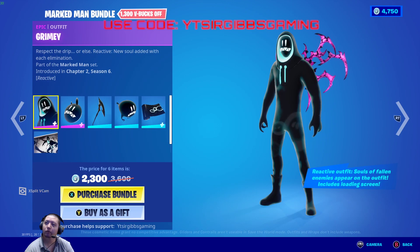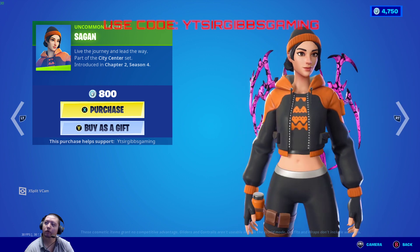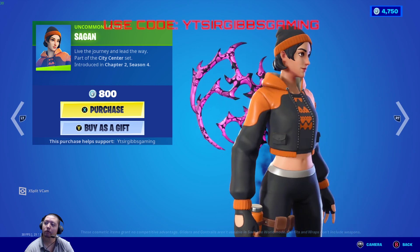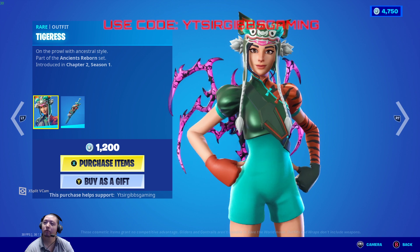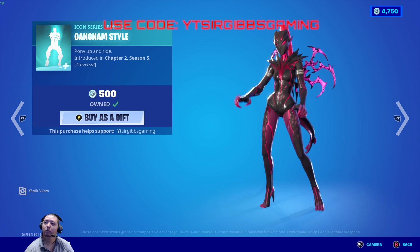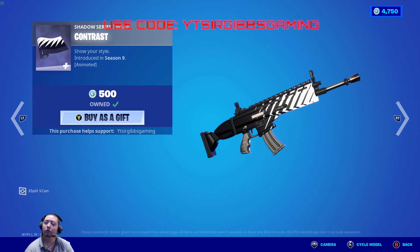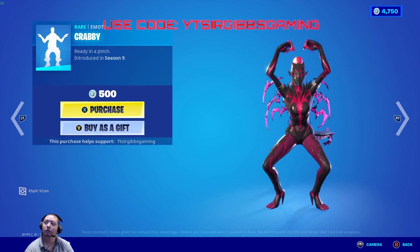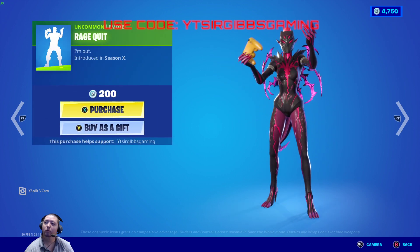They also brought the Saigon skin back in the shop for 800 V-Bucks — that's a pretty nice skin, looks good with the Tree Splitter pickaxe. Tiger skin is 1200 V-Bucks, Kingdom Styles is back in the shop for 500 V-Bucks, contrast weapon wrap is 500 V-Bucks — that's a pretty good wrap. Crabby Moat is 500 V-Bucks and Rage Quit is 200 V-Bucks.